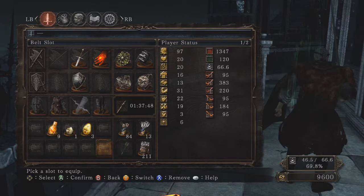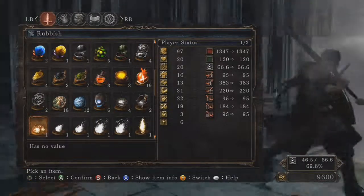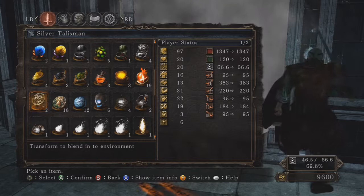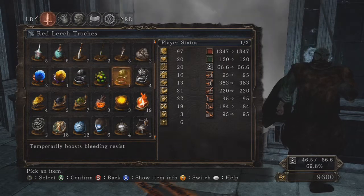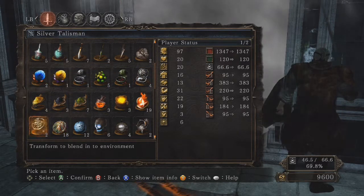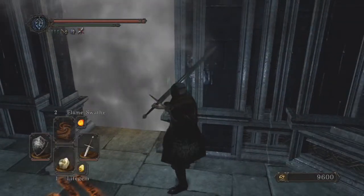This boss fight is really a matter of timing and blocking at the right times and gaining the hits when you need to. Right here I was just getting my stuff together — I equipped my Life Gems and then chose to equip some Gold Pine Resin to help deal a little extra damage at the beginning of the fight.